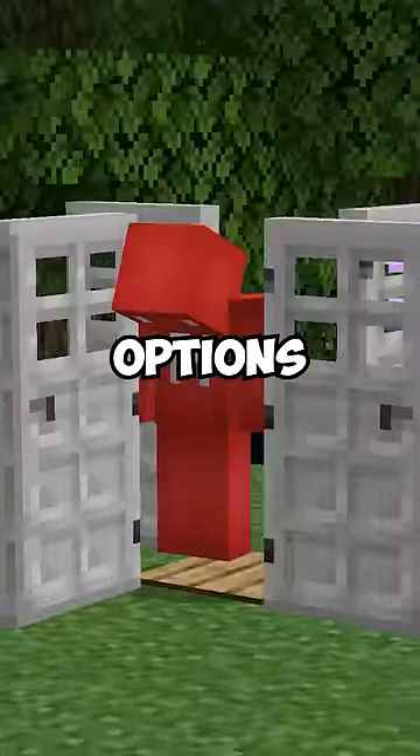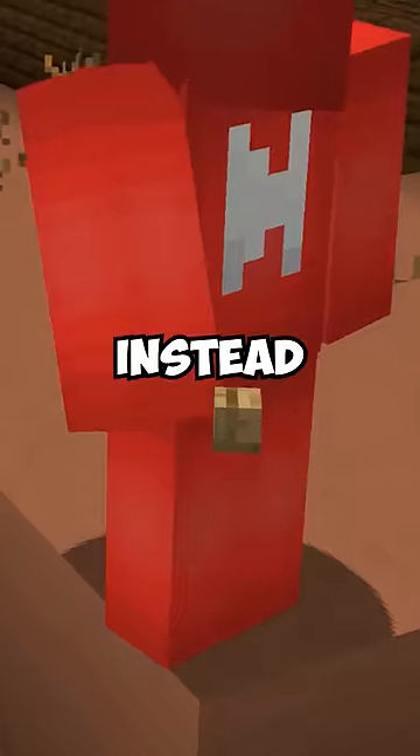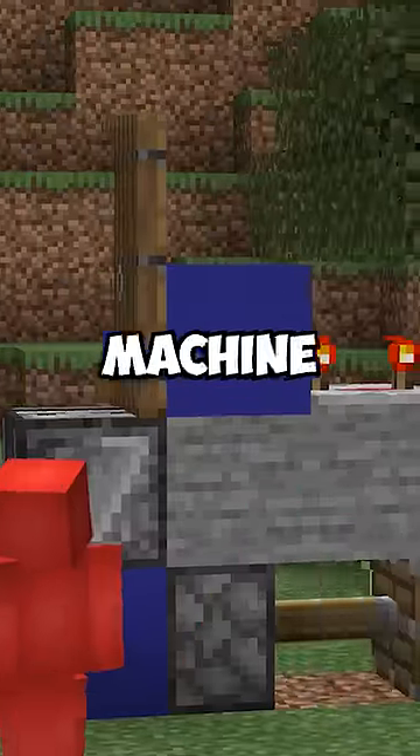When you're setting up a door, you've got a couple of options for redstone. And while pressure plates seem the obvious choice, they can just as easily let in monsters that follow behind. So instead we use a button, but those can be annoying to press in a hurry — and then enter this machine.